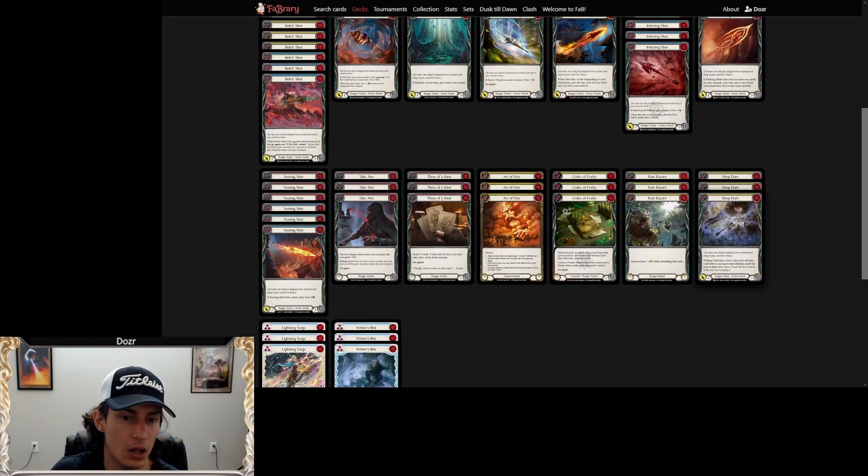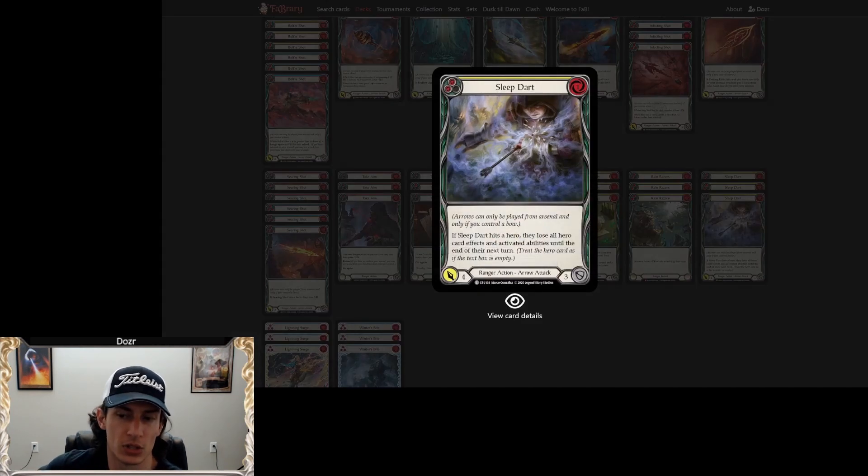Sleep Dart is really good. I wanted another yellow card since my ratios are 30 reds, 15 yellow, 15 blue in the main deck. Before, that slot was Inertia Codex, but I found there were a lot of times I didn't want to play Inertia Codex — I needed to block more and didn't need it into a lot of matchups. So I settled on Sleep Dart mainly because when you give it the plus-one as a turn ender, it comes in for five, which is still a good break point.